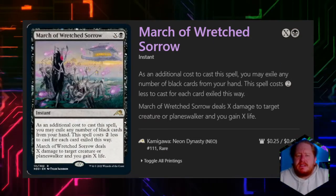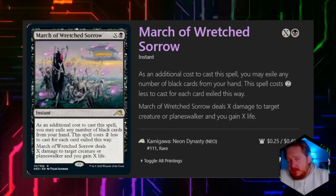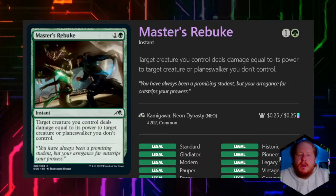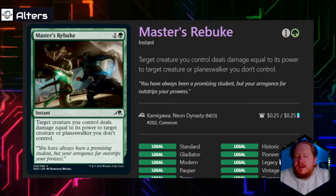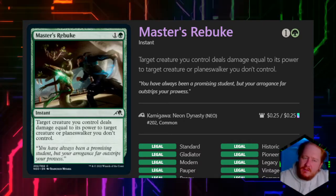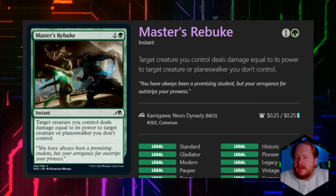March of Wretched Sorrow deals X damage to a target creature or planeswalker and you gain X life — very similar to the white March with the added bonus of hitting planeswalkers. I don't like single target removal, but it's made better by exiling black cards from our hand to reduce its cost by two. Master's Rebuke — I actually like bite effects. The cost is where we'd expect it, and the fact that we can use it to hit planeswalkers puts it in a better place.